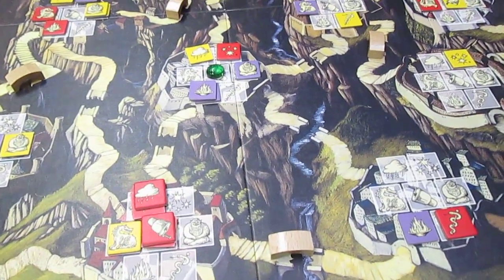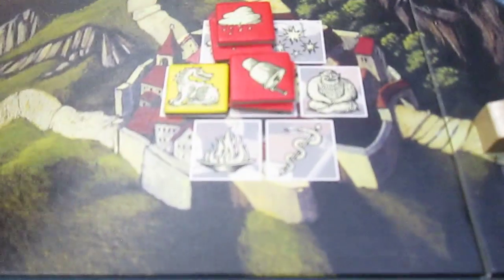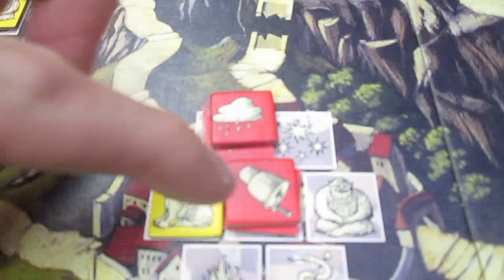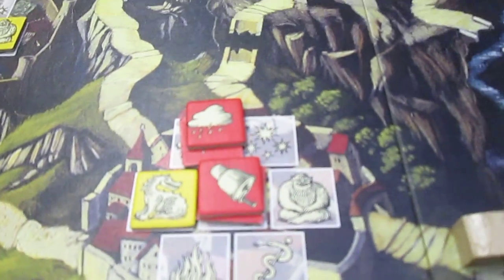At the end of the game, you count up the number of Masters of each player. For instance, red here has two Masters and two students, but only the two Masters on the bottom will be counted for points.